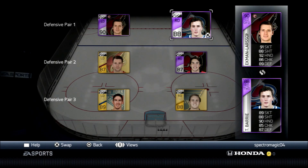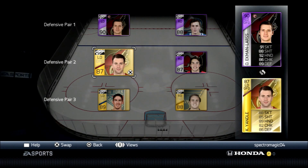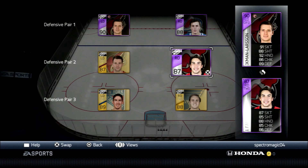I picked up Tyson Barry, Player of the Game, probably about two days ago. He's not the best — I might get rid of him — but I'll keep him right now because I don't have any other defenseman that could fill his spot.